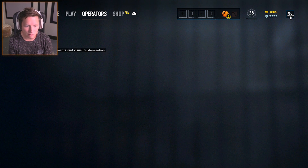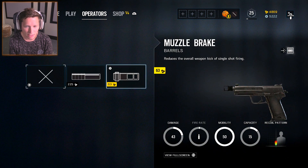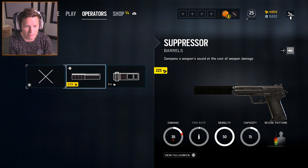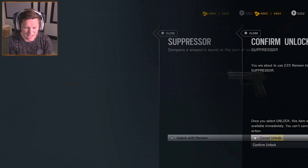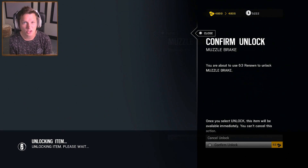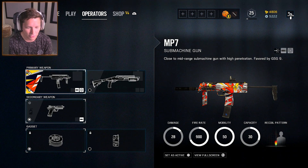For our secondary, we've got the P12. Not really much we're going to be able to do with this. We could go with the muzzle brake or the suppressor. I mean, you guys want to go full stealth? Actually, I'm going to go with the muzzle brake. I don't think there's a reason to have a stealthy secondary too, unless you have your primary unstealth.